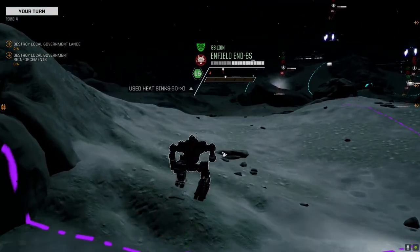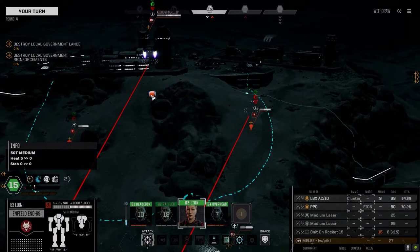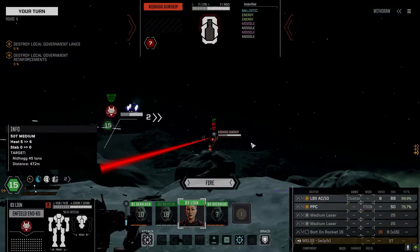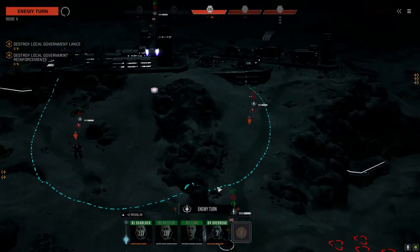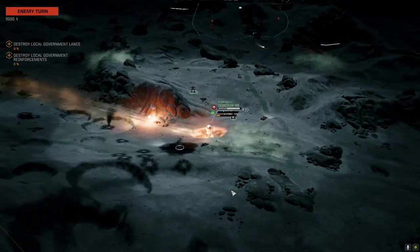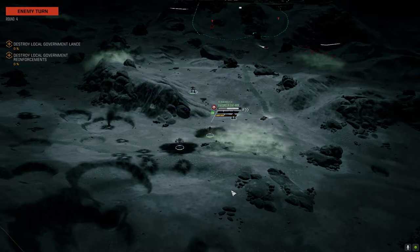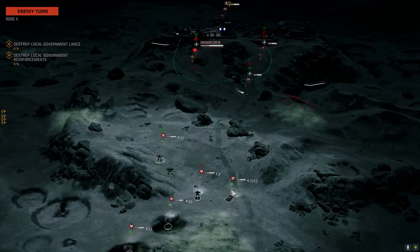Alright, Nidhogg's turn now. I would rather kill this guy though — I have a better chance to hit on this one. This is the guy with the Gauss rifle, but once that rocket guy blows his load we're done. Let's take the better chance to hit. That's a lot of hits.